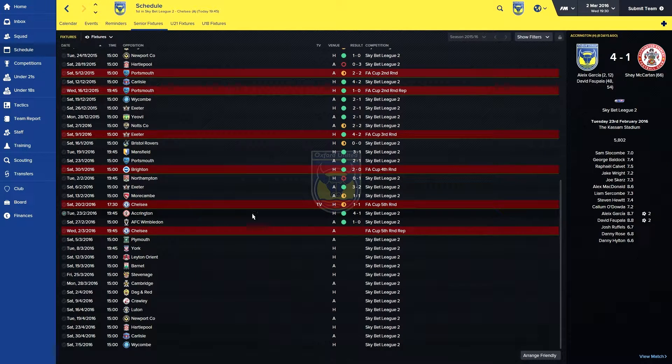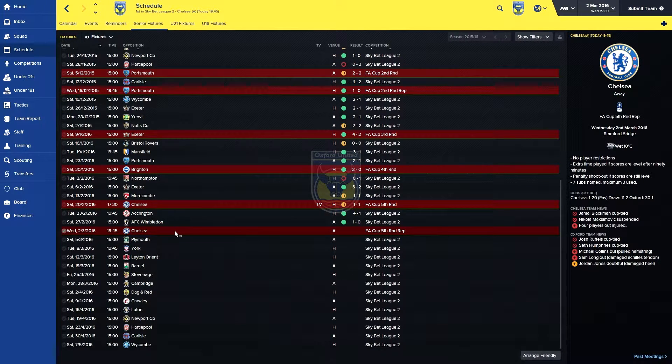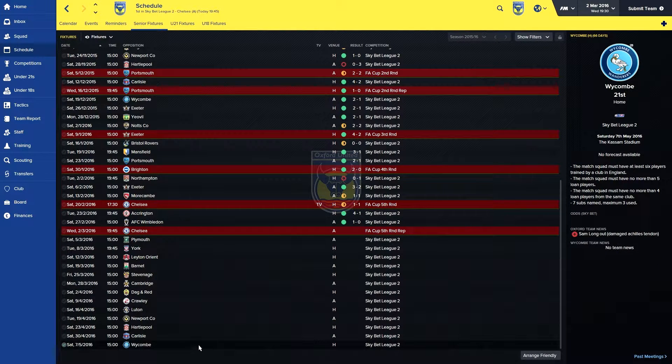We've had a few things to report on - two games: Accrington 4-1 at home, goals from Falpalla and Garcia, and Wimbledon 1-0 away, which was good because we rotated the side quite a bit. And now of course we have this game against Chelsea. If we don't get through, the last game we'll record will be the final game of the season at home to Wycombe.